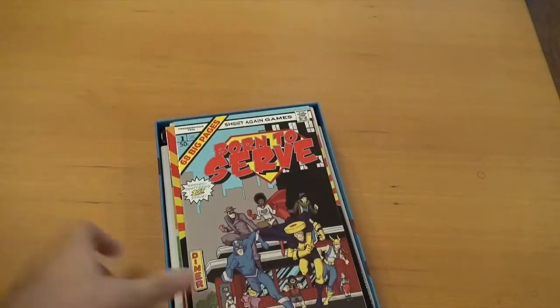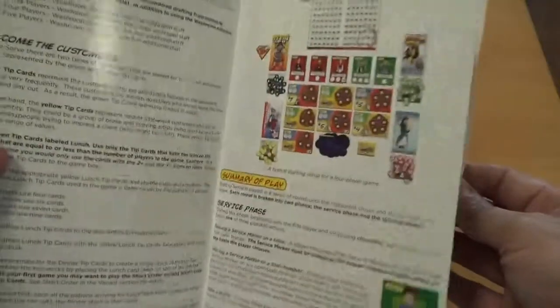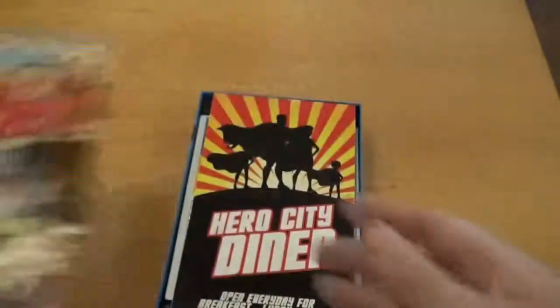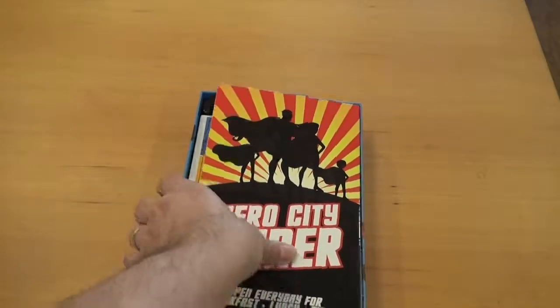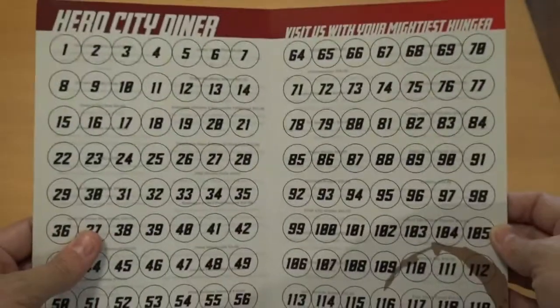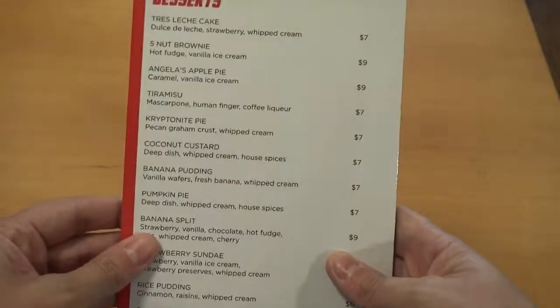Here we have our instruction manual. Pretty quick, easy to read, lovely. We have our score tracker, I guess. And we have our little menu. Very nice.